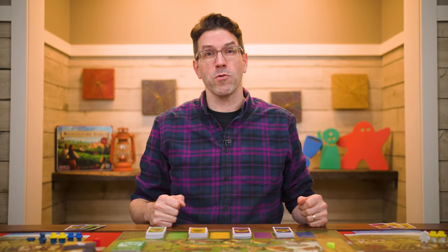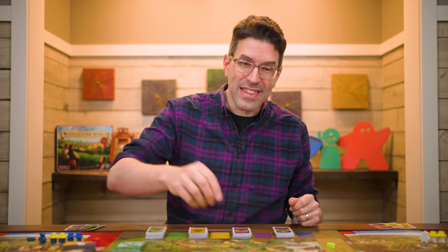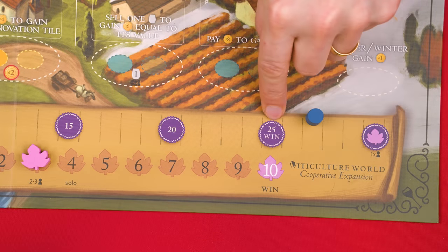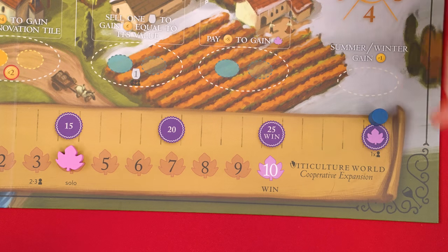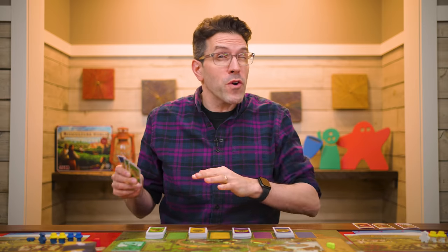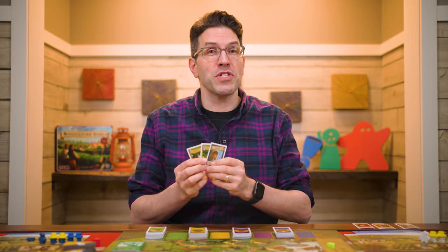In Viticulture World, you and the other players will be working together to achieve a common goal of getting each player to at least 25 victory points and getting the influence token to the end of its track, all by the end of the sixth year. It is possible to earn more than 25 points, and a player reaching 30 gains an influence, advancing this marker one space — and at most, each player can earn this bonus once per game. Since players will be working together, any card effects on visitor or structure cards that refer to an opponent instead refer to your fellow players. Everyone can play with their hand of cards visible to everyone, or keep them hidden depending on player preference.